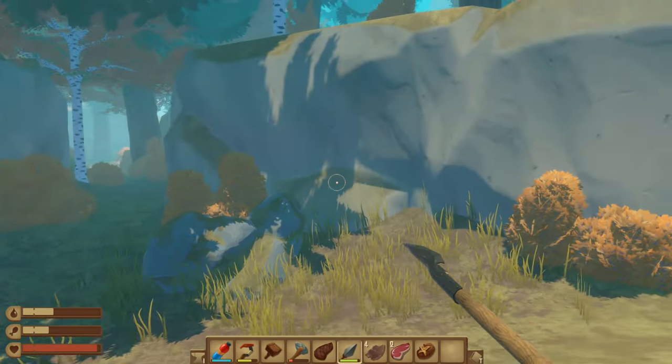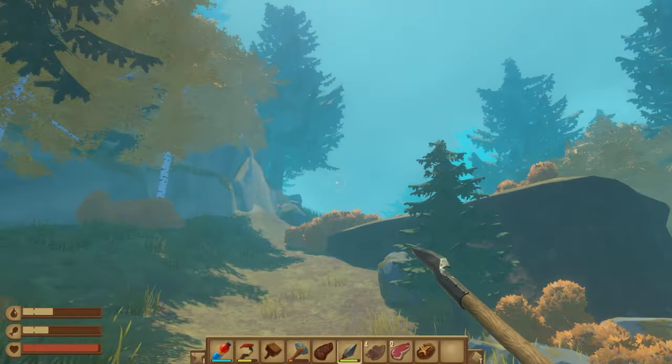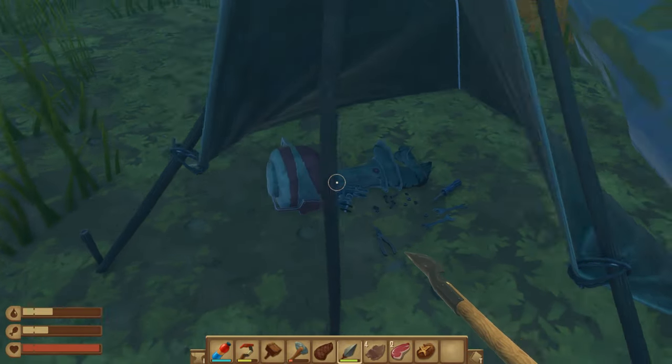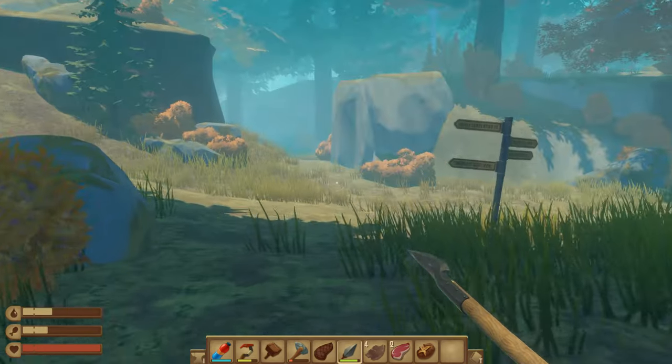I want that bird. Let's look for the ranger station — that seems like a good place to start. What do we have here? Oh, it's like an outboard motor. Henry's stuff. Who's Henry? Let's find Henry.